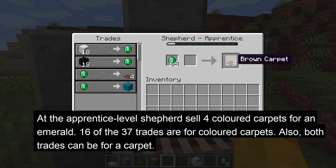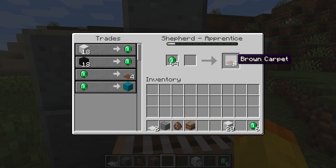16 of the 37 trades can be for a colored carpet at apprentice level, and 2 of those trades at apprentice level can be for carpets. If you want a specific color of carpet for a trade, there is a 2.7% chance, and there is a 43% chance for any carpet trade to appear at the apprentice level.